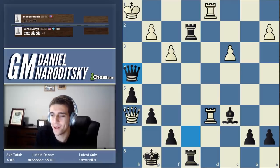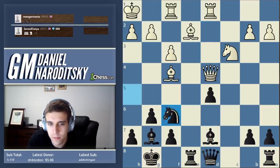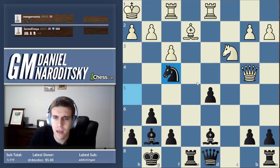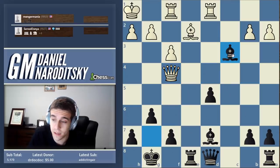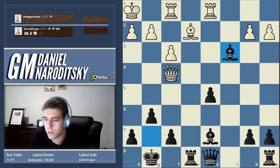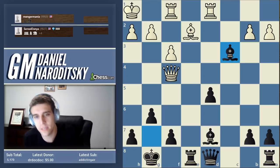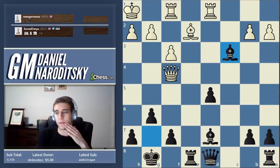Does queen b4 for him defend there? I don't think it does — he's pretty much busted. Queen b4 is the same thing: we take the bishop, or we could take the knight first and then take the bishop. This is an underestimated way of thinking about certain positions — you can do a lot by constantly focusing on type one and type two undefended pieces.